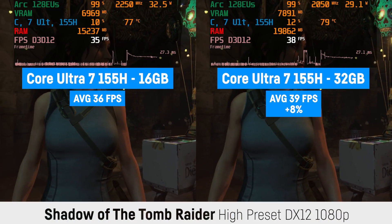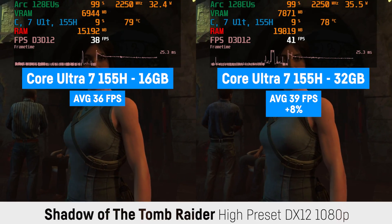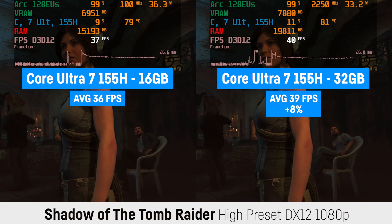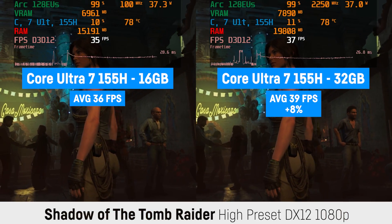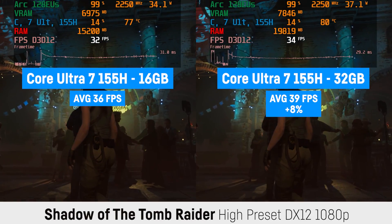The integrated benchmark in Shadow of the Tomb Raider performed 8% faster on the 32 GB system with 39 over 36 FPS, which also confirms the measurements that Jared's Tech did a while ago.